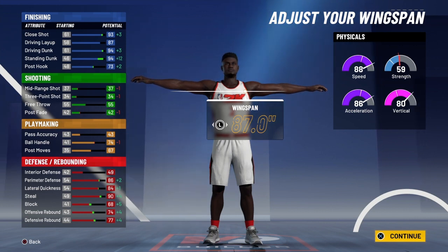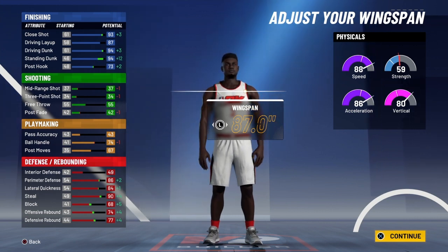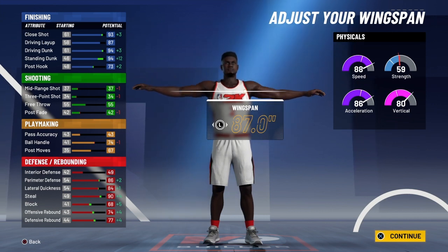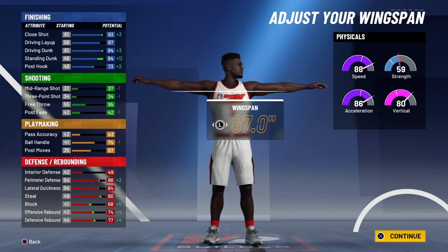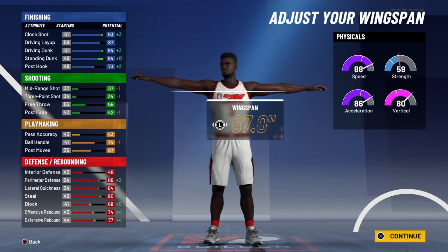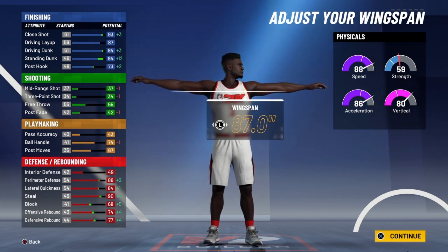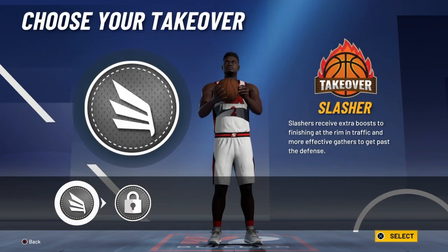Look at those stats: 93 close shot, 87 driving layup, 94 driving dunk, 94 standing dunk, 73 post hook, 74 ball control, 82 perimeter defense, 81 lateral quickness, 90 speed, 77 rebounding, 74 offensive rebounding. You are a demigod in this game — you are a crazy dominant player.